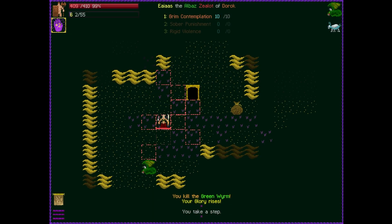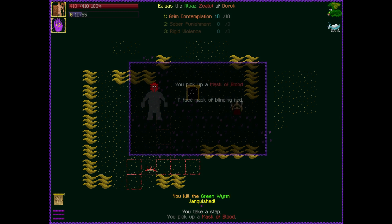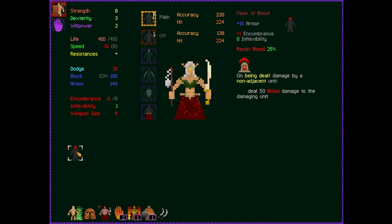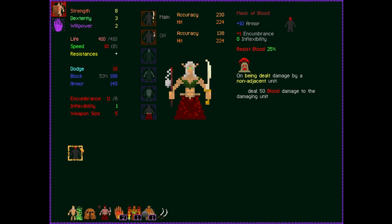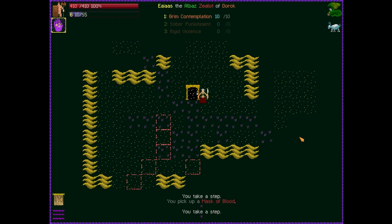Face mask of blinding red — what does that do? It gives us blood resistance and plus one encumbrance. We are a little bit encumbered right now. Because of the amount of stuff we're wielding, we are slowed down and have worse dodge. I could put this on, but if I wear this, that's going to increase our encumbrance, so I'm actually going to take that off for right now unless we need it.